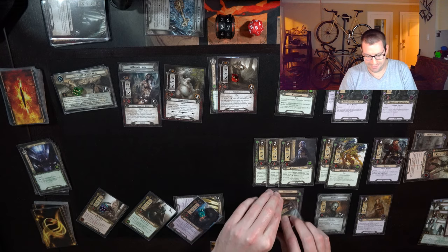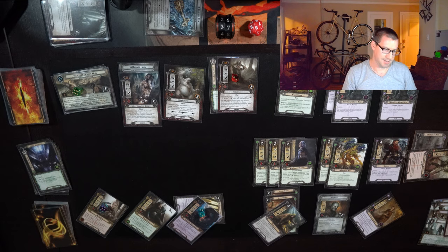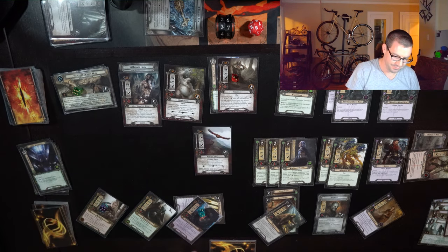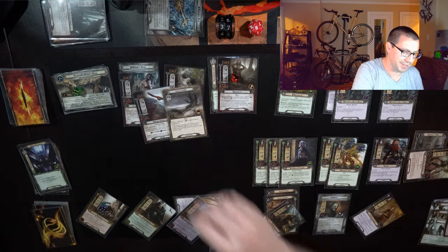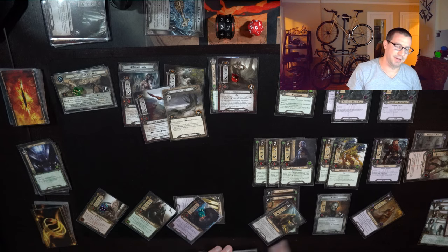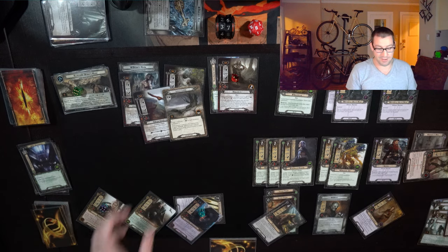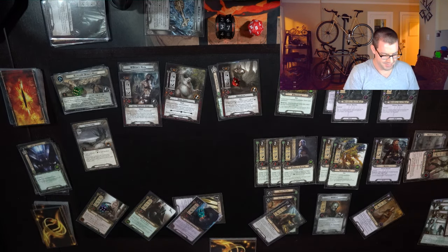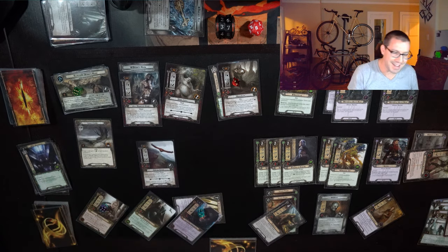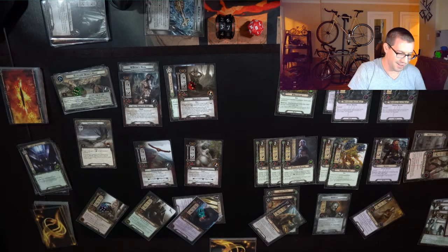17 willpower against 10 is fine — I don't need to make any progress right now. A Hunting Eagle is going to surge, and Lonely Lands is completely fine. 17 up against 13 would be four more progress, but I don't really need to track it. Traveling to Lonely Lands. I'm forced to engage this Hunting Eagle and this Stone Troll — so we'll just take those two and call it a day.